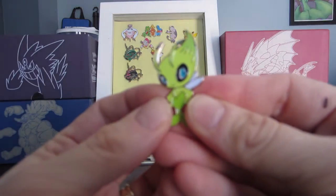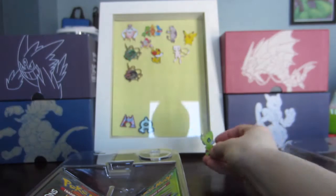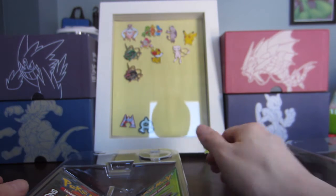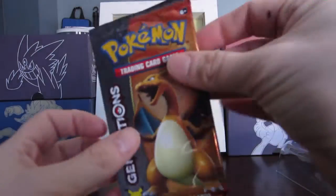We have this beautiful little Celebi pin here and that's going to go in my pin collection — I think it'll look really nice. We can't put it in right now but we'll just hang it there. We have our two packs, so I'm going to go ahead and open Charizard first — he's the fan favorite.